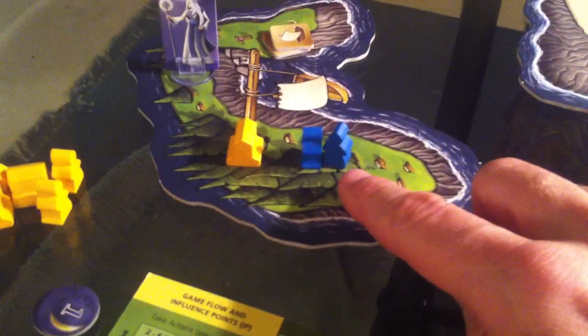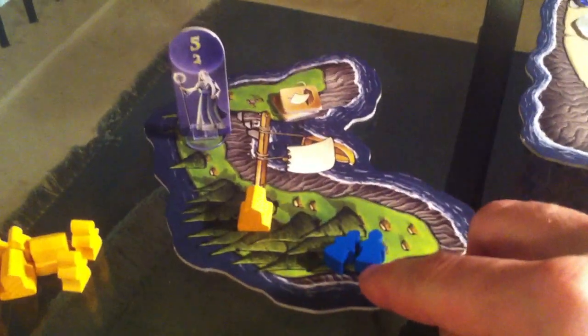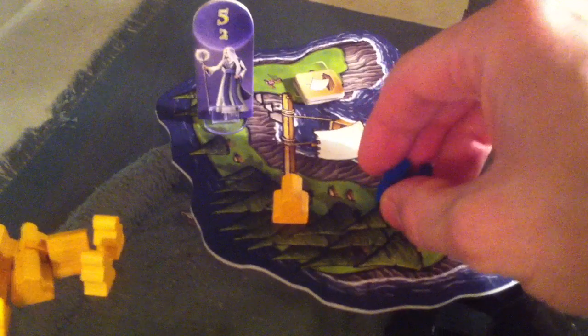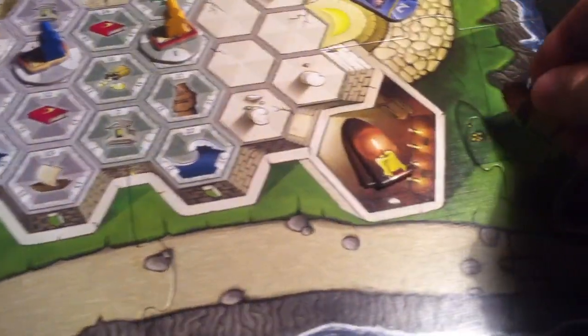Now it's Jen's turn again. She's still got these two workers she could knock down to grab a boat tile or recruit somebody. However, she doesn't want to do that — if they're tuckered out, at the end of the day they won't be able to pray tribute to the Moon Priestess, and I'd get five points because these guys don't count towards the area majority. So she is not going to use those guys. Instead, she is going to pass. We take this lit candle and flip it — the candle's a little bit lower now — so she has passed.